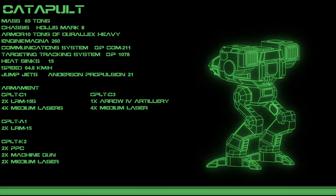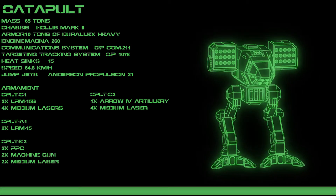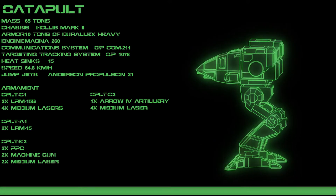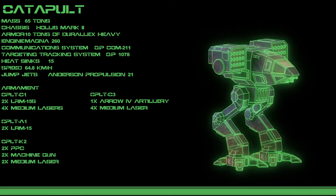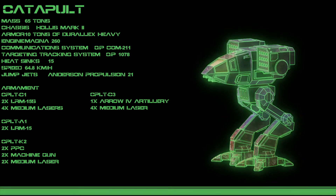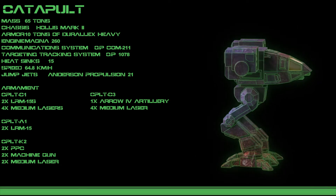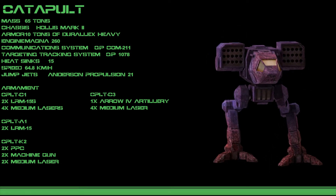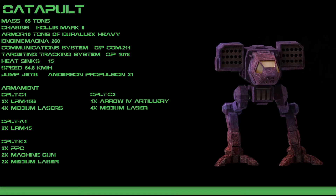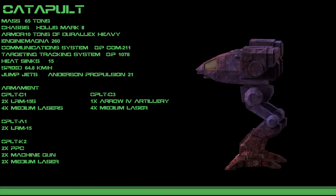The Catapult. Named after an ancient Terran medieval siege weapon, the Catapult is a powerful artillery mech capable of both direct and indirect fire support. The intense popularity of the mech during the days of the Star League meant it found its way into practically every army in the inner sphere. Even after the exodus of 2784, which took the majority of Catapults out beyond the reaches of known space, a large quantity of these chassis remained.